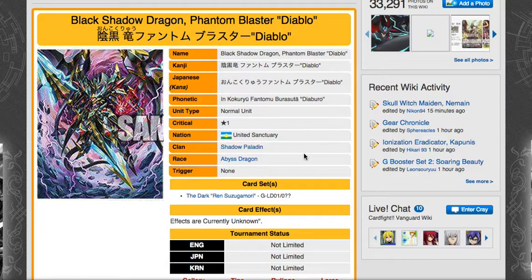We'd get more and better support for Phantom Blaster Abyss so we can still keep playing that deck — it was a really fun deck and still is. I'd like to see more support for Diablo alongside Abyss. And if he doesn't become a stride unit, he's still a Grade 3, so you can still play Judgebau, which is pretty cool.